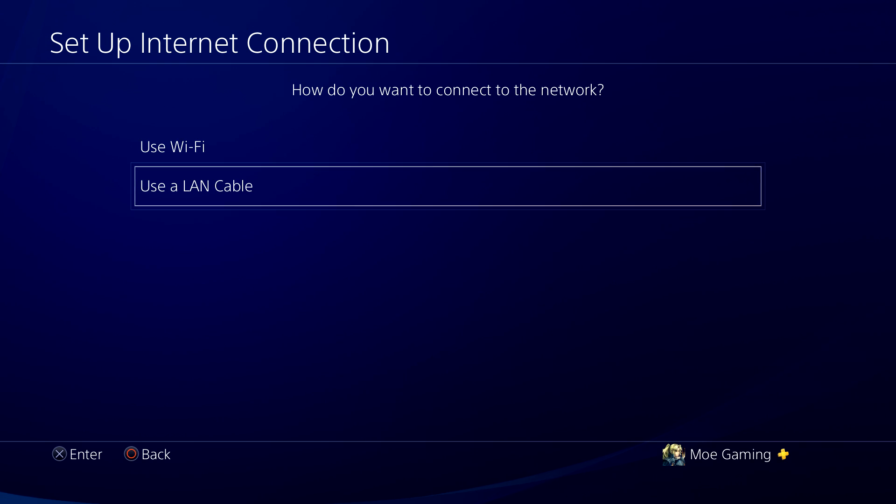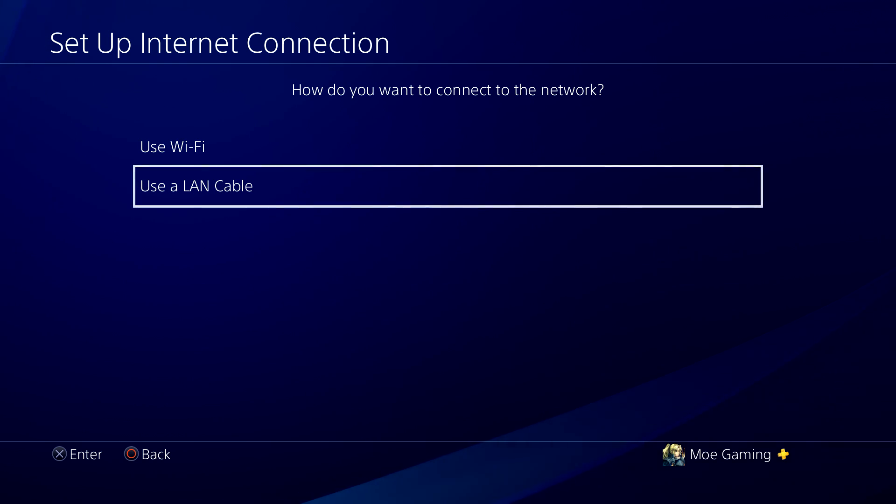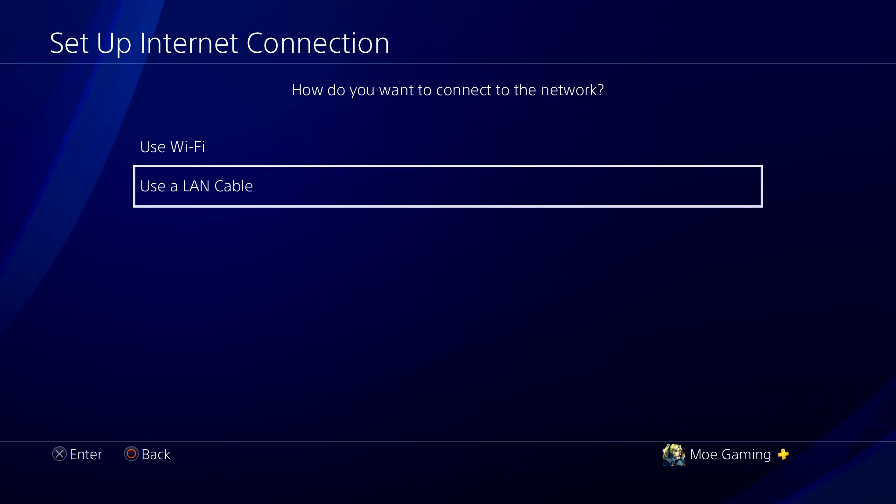So we're going to do one of two things just in general first. If you can switch over from Wi-Fi over to LAN it would be highly preferable to do so. LAN is much faster, more capable, and less prone to errors. So I would highly recommend doing that. If not, that's fine, we're going to move on, but I just wanted to mention that. So choose whichever one you can do and we'll go from there.